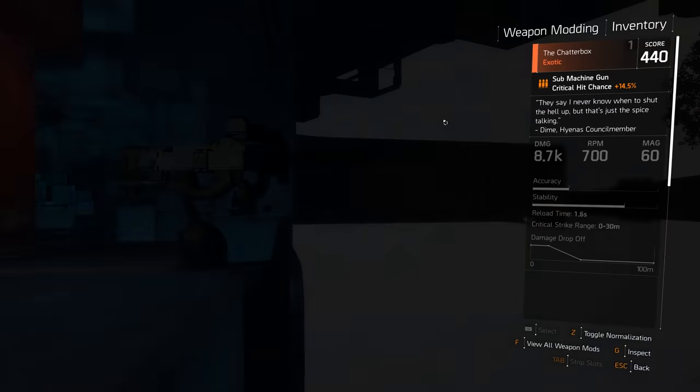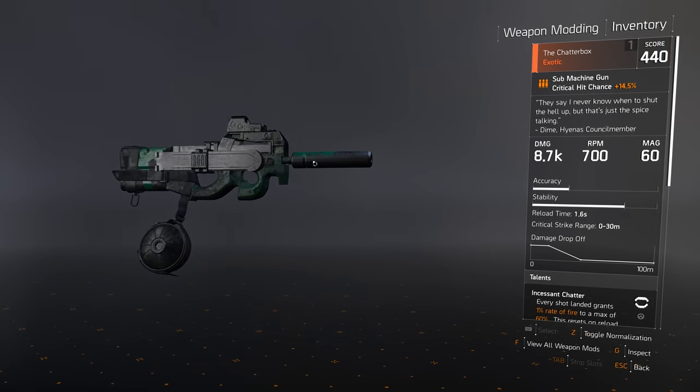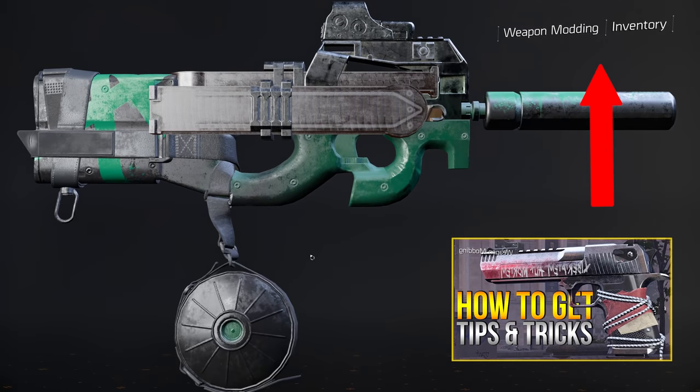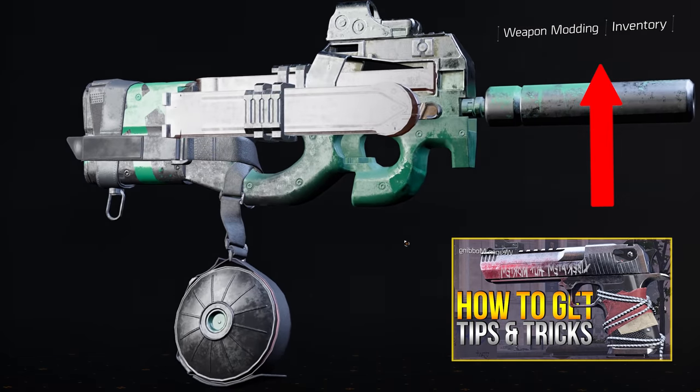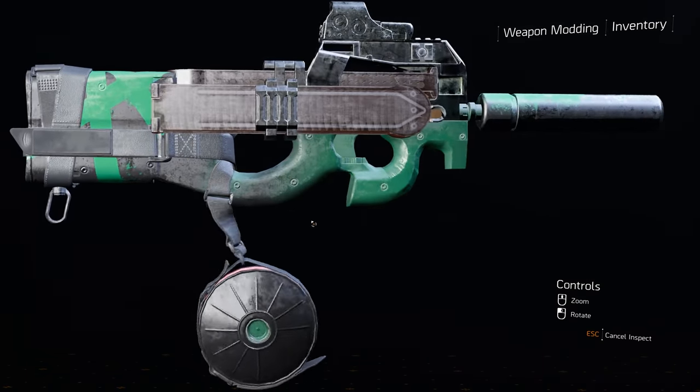The P90 is finally in The Division, and today I find out how to get the unique P90 Exotic called the Shatterbox. It's a bit harder to get than the Exotic Deagle, which I made a video about yesterday, since this one doesn't have a 100% drop chance on the caches you need to open.